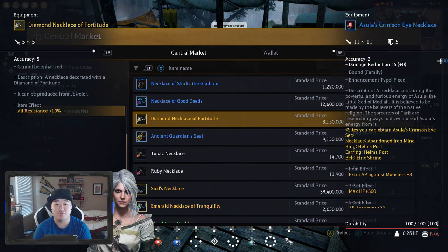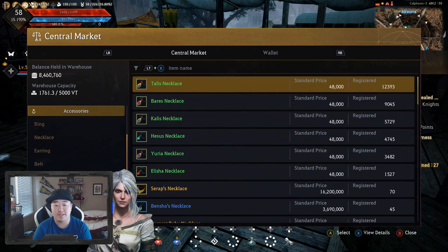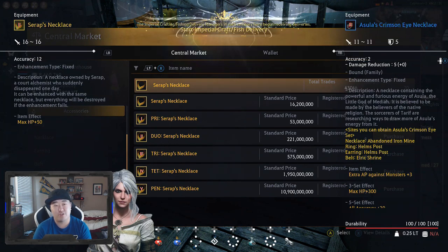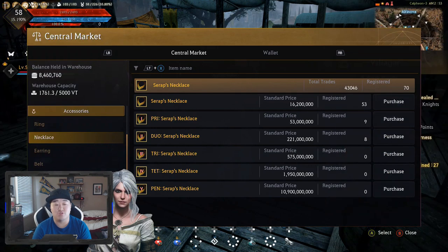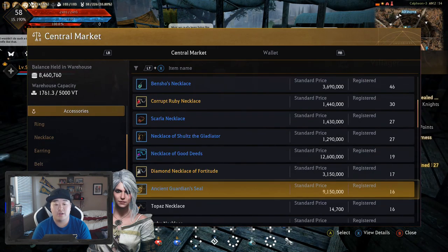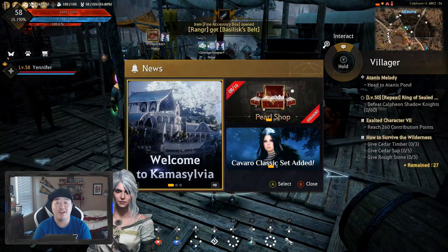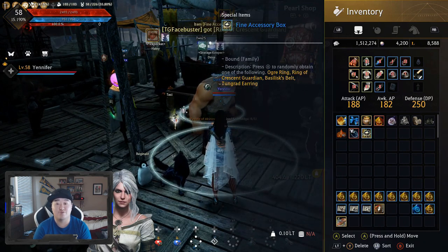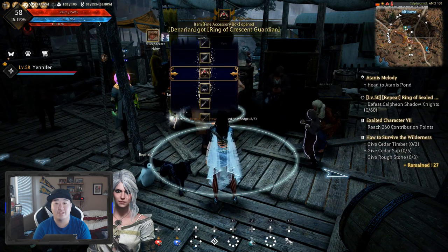The other option is the Diamond Necklace of Fortitude — it's kind of a mid option. If you want to do it before Asula's, it's fairly cheap and a decent option. But Syriphs is the next one — Duo is the one I think you should get. It's a decent deal, and it's an even swap from Tri Asula's, so it'll be an upgrade over your Pry or Duo Asula's necklace. Your final goal for the necklace is the Ogre Ring — it's one of the best pure attack things in the game: 35 pure attack and 24 accuracy at Penn. We got an attendance reward and opened it — we got the Ring of Crescent Guardian.